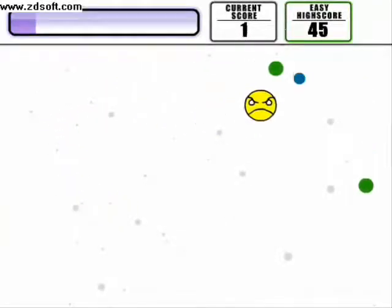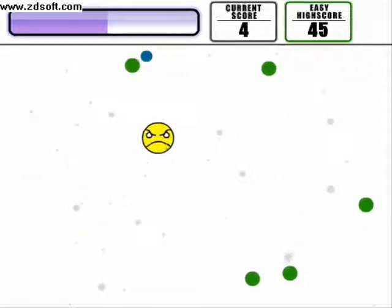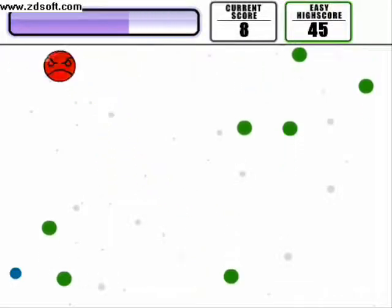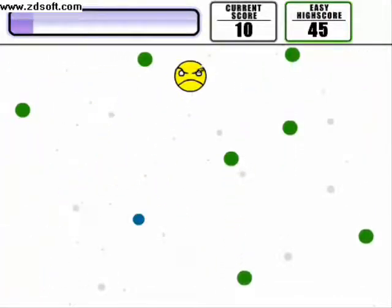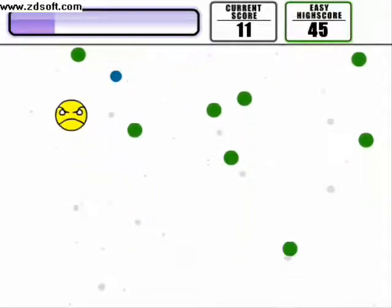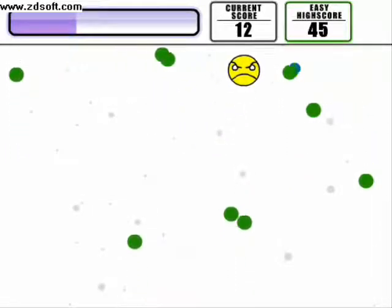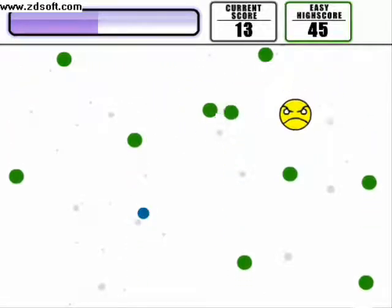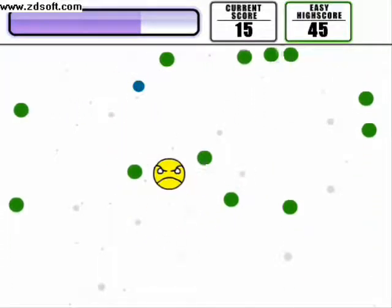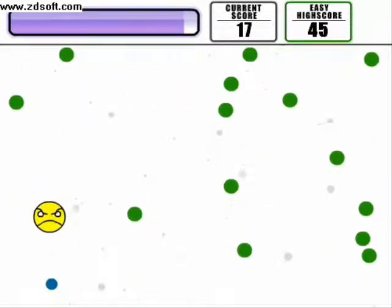He's a little angry face man who looks like a Newgrounds guy. He's not the character you start out with, but he's one of the characters anyway. As you can see, you have to collect those dots and avoid the green ones, because those will kill you. You have to get the blue ones, but every time you get a blue one, a green one appears. When you get certain nano blue ones, you power up and get invincibility for a limited time to kill all of them.